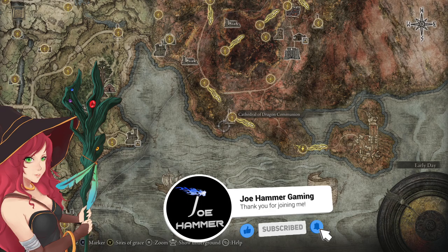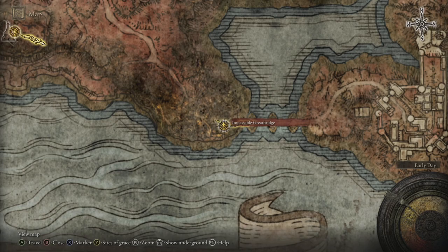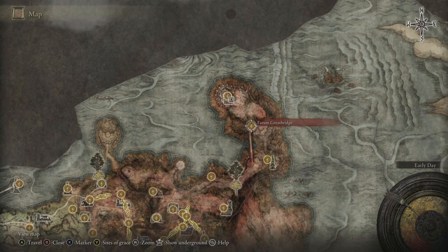Hello everybody, welcome back to Elden Ring. Time for us to deal with the Caelid Catacombs dungeon. I probably can't pinpoint it precisely, but it's about here-ish. You'll see as we go there, it's pretty easy to find. Starting out from Impassable Great Bridge, as I said we would at the end of the last episode.